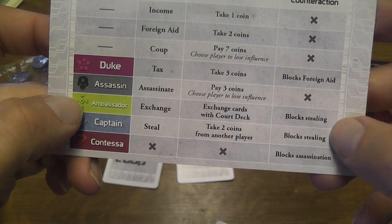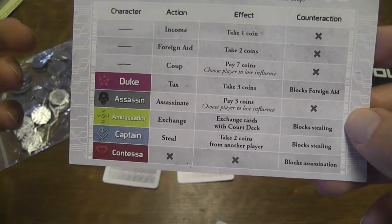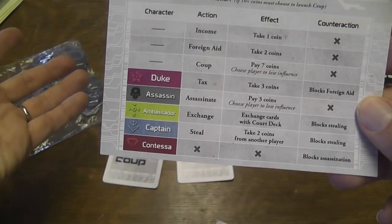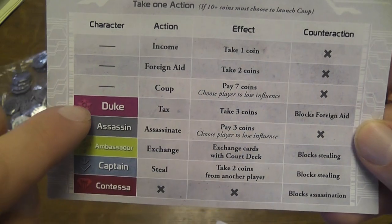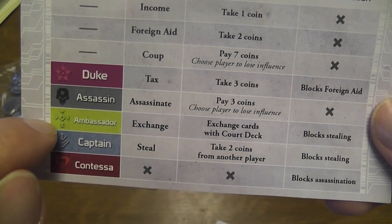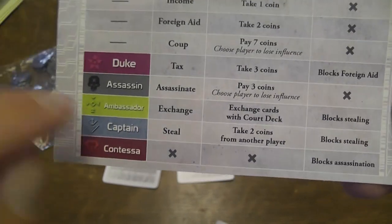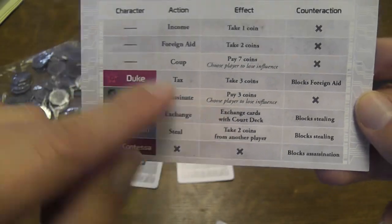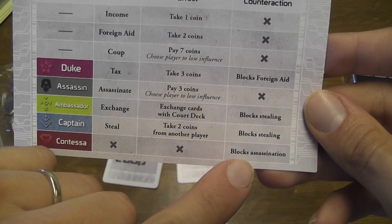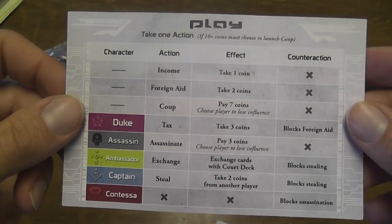Some cards also have a reaction power — a power you use when other players are doing things. For example, if you have the Duke or claim to have the Duke and somebody is taking foreign aid, you say you're going to block them. If someone is trying to steal money from somebody, that person may say they have the Ambassador or the Captain, and block the stealing. For assassination, you choose a target and say you're going to assassinate them, and that person can say they have the Contessa, and the Contessa blocks the assassination.